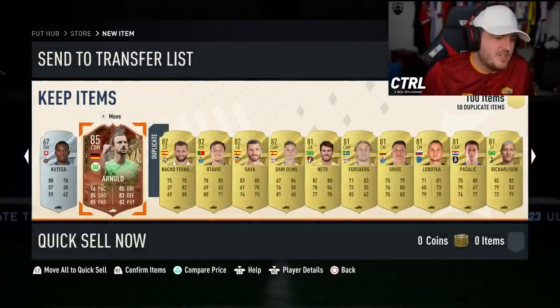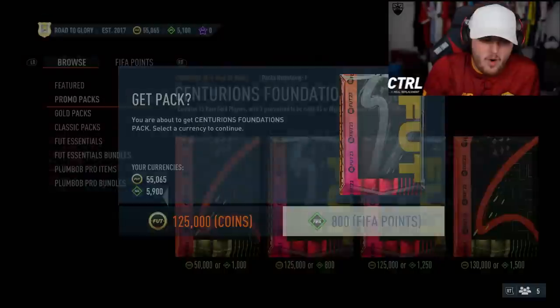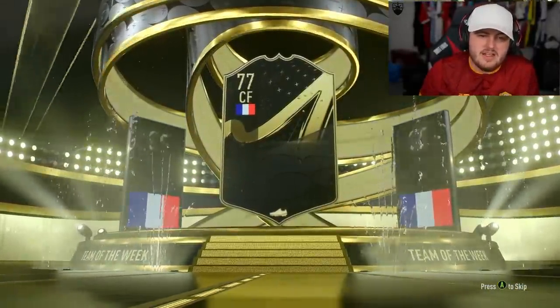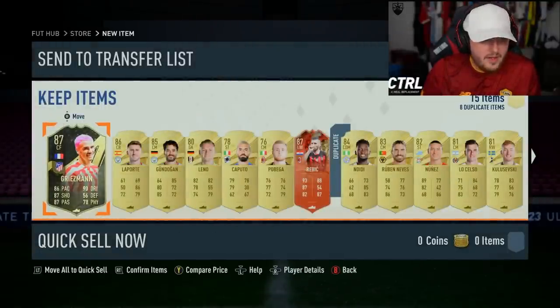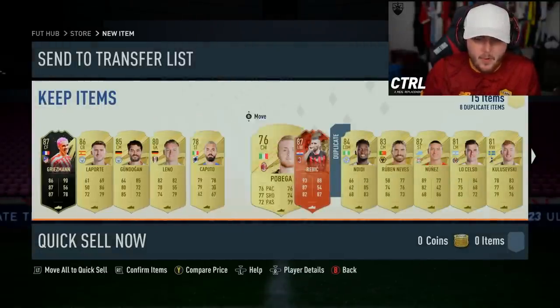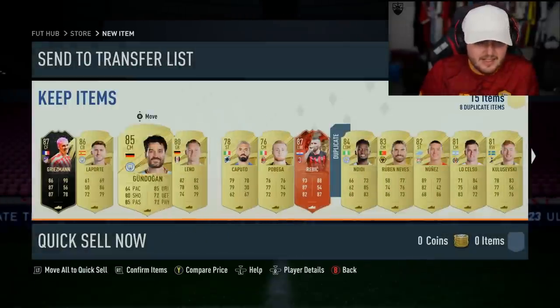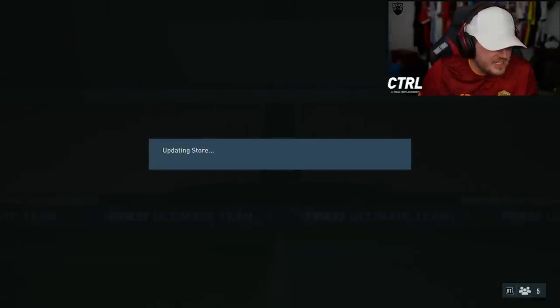The first two Centurions I've packed — I really like that card design, that is so nice. Now on my RTG account — it's not really an RTG anymore since we spend money on it for content, but I just call it that to remember which account I'm on. This is the account we packed prime Dinho on the other day. Inform Griezmann, Laporte, and Centurions Rebic — nice! This account has got the most rigged pack luck, it is ridiculous.